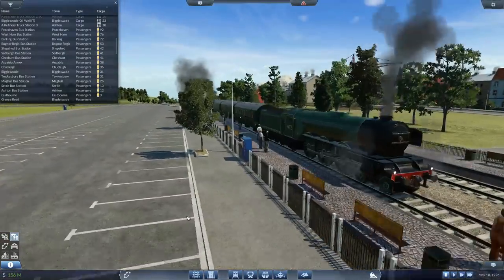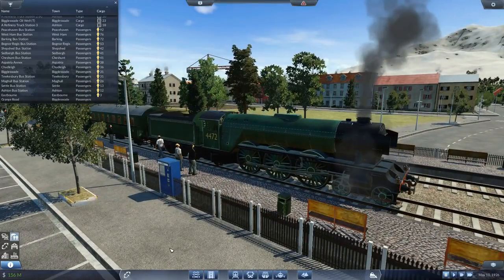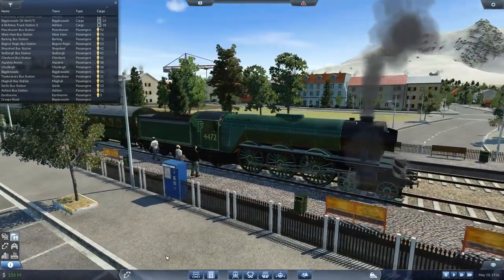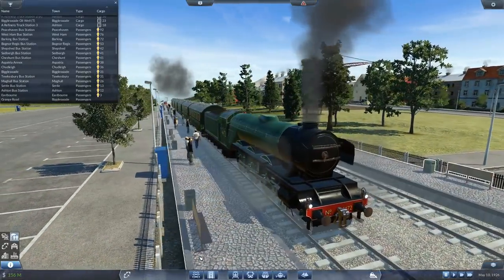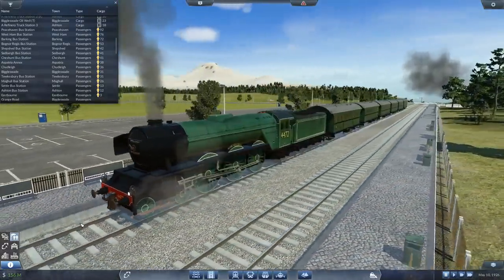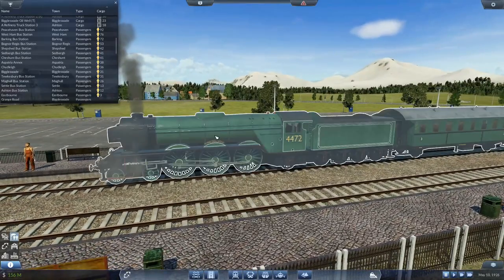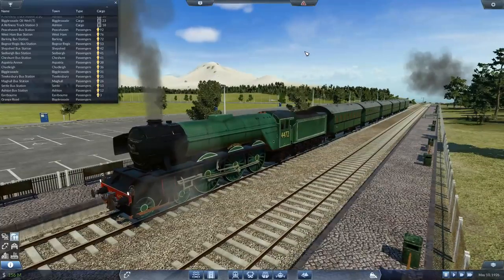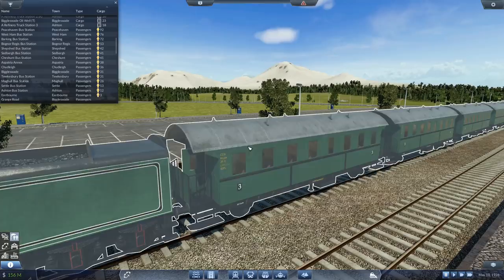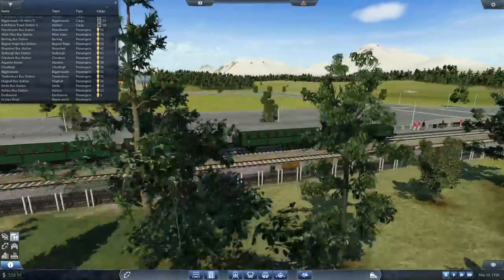We're gonna ride this. Look at this train - that seriously is the most beautiful locomotive of them all, it's just freaking awesome. Flying Highlander - I wonder if they've changed that for copyright reasons. All that detail written on the side - I don't spend anywhere near enough time appreciating the detail on these models, it is staggering.